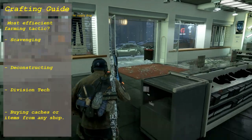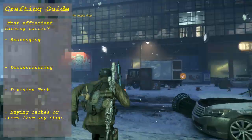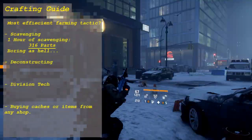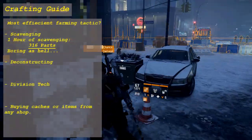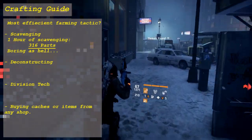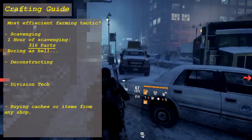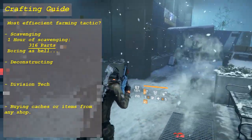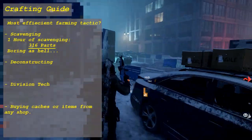For the first option, scavenging in the light zone — you probably know that you can scavenge parts in stores and parking lots. Your scavenging stat affects how many and what quality of parts you get. I gave myself one hour to gather as many parts as I could and I gathered 316 parts in total, which is decent but very boring.